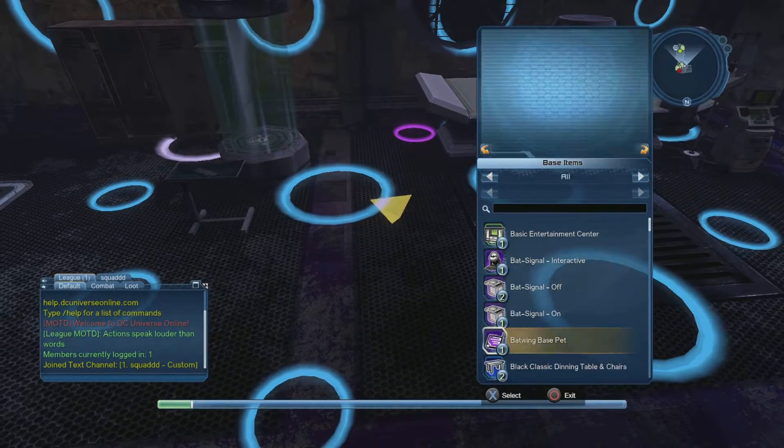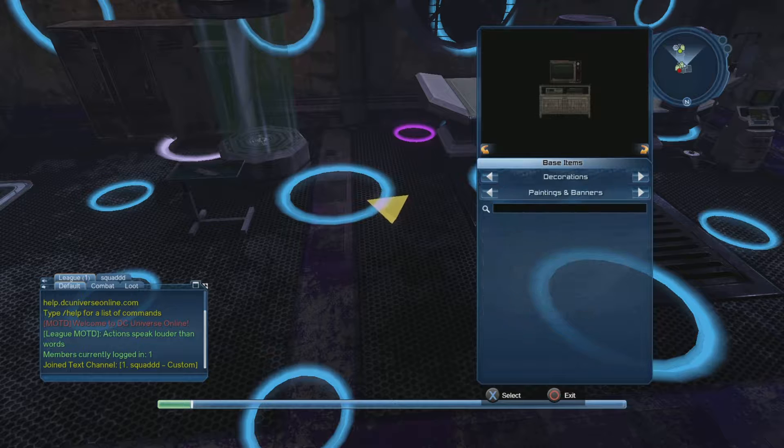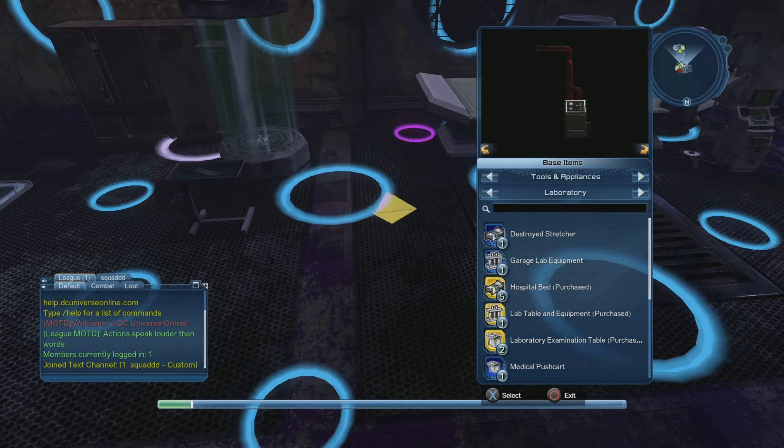There are other items you get, like a stretcher — let's see — and a hospital bed right here. It looks a bit weird; I like the operating table a lot better. You also get these little medical chemical things, which are pretty cool.